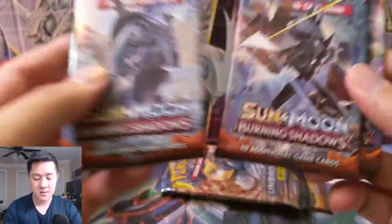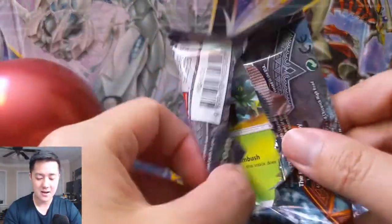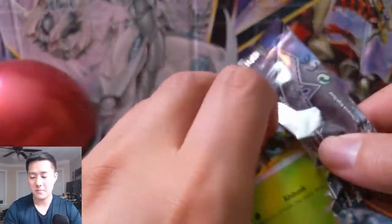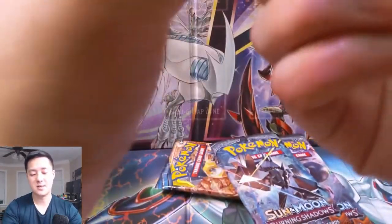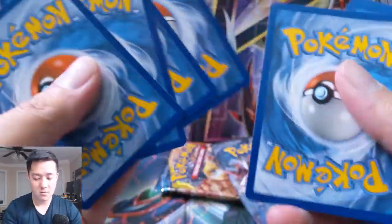It's okay — not the end of the world. We do have more packs. If we could choose when to get our absolute fire pulls, it would definitely be in Burning Shadows or Unbroken Bonds. So as long as we recover there, all good. Let's see if we can do that right here.